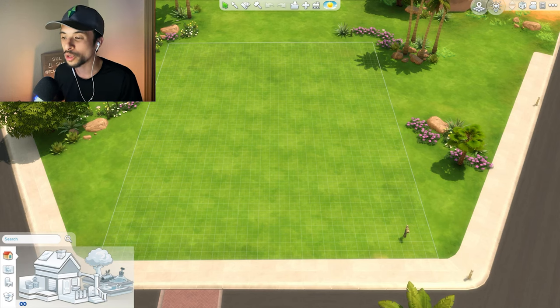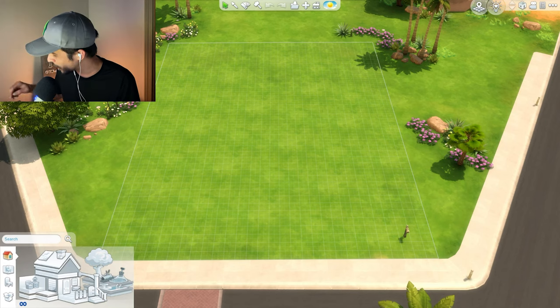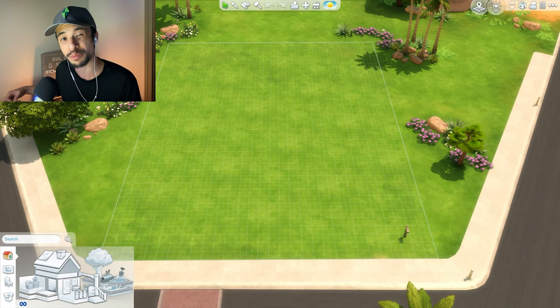We are currently in the world of Oasis Springs, and I'm going to try and construct an entire home out of some very funky shapes that maybe you may not have heard of before. Looking at the shapes themselves, we have a parallelogram, a trapezoid, a pie, a stadium, a chevron, and something called a quattrofoil, which is pretty interesting.